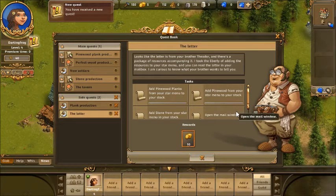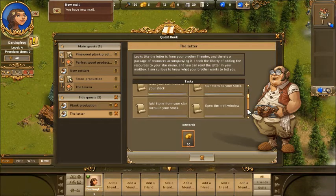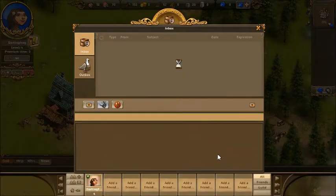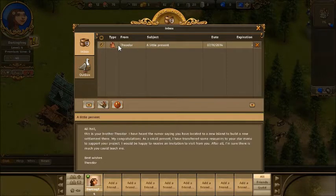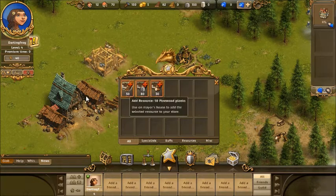There's a letter from my brother Theodore! I have new mail. Add the pinewood plank to the star menu, look at the stone, open the mail window. I don't have the stock to build a tavern — good thing my brother Theodore sent me stuff. 'I heard a rumor saying you've located a new island. As a small present I have transferred some resources to your star menu to support your project.' Thanks Theodore! So we just click and drop.